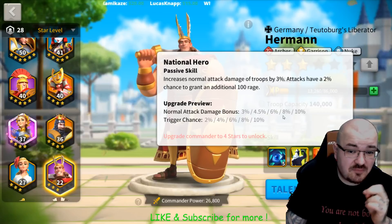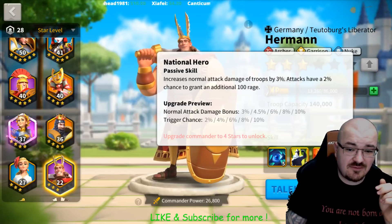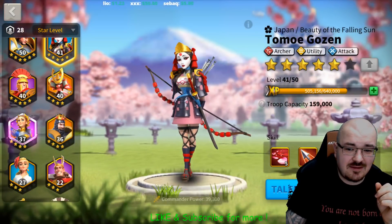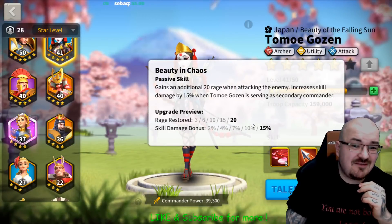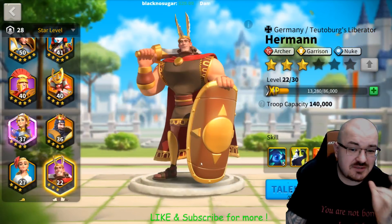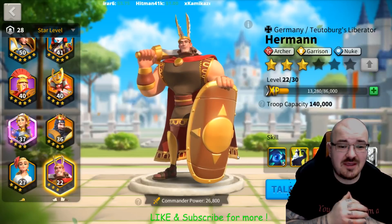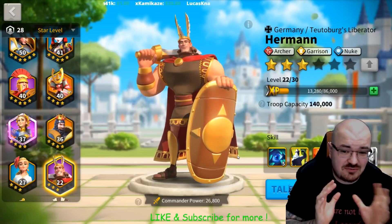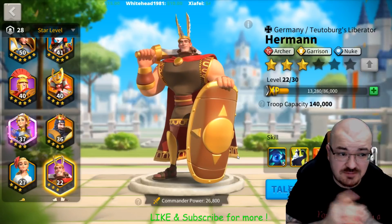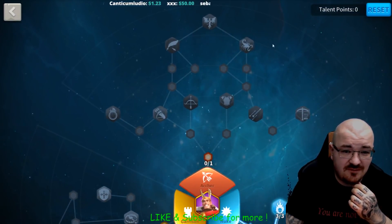They both give attack and march speed to your archers. Herman has even more attack damage to archers, Tomoe increases archer damage, and Herman has a crazy damage nuke factor which Tomoe is going to boost further with her third skill. There are a lot of bonuses to your archers and a lot of damage output — not to mention 15% march speed with this setup if you need to run away from cavalry or chase someone.